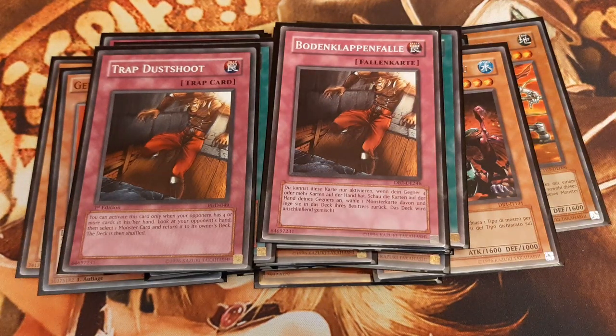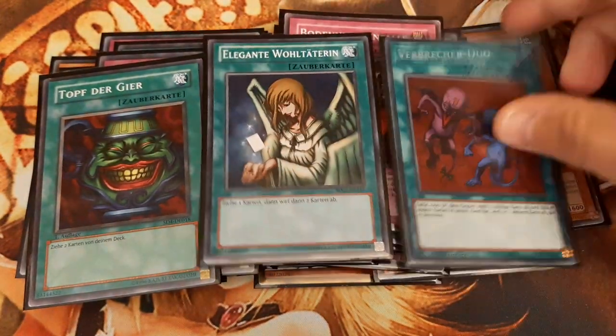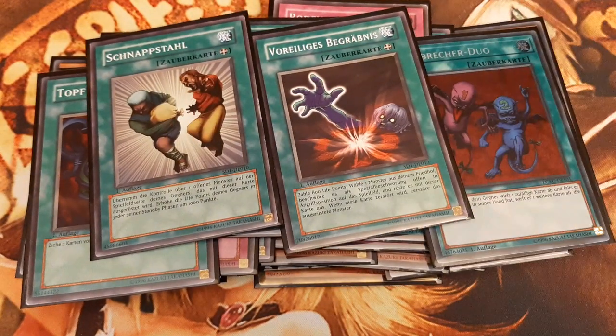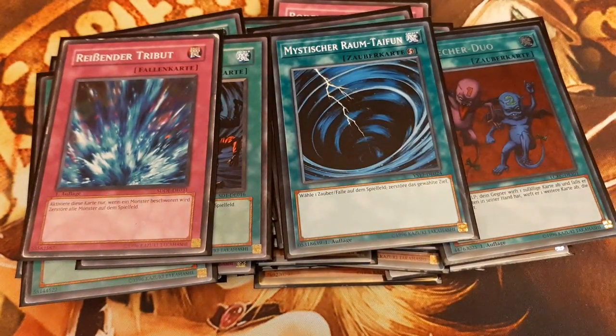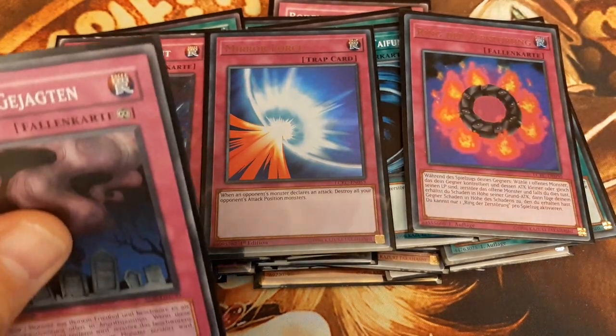Next up are some staple cards. I have chosen the Trinity: Pot of Greed, Graceful Charity, and Delinquent Duo. For equip spells, one Snatch Steal and one Premature Burial. For backrow removal, one Heavy Storm and one Mystical Space Typhoon. The trap cards are Torrential Tribute, Mirror Force, Ring of Destruction, and Call of the Haunted.